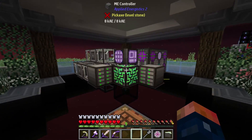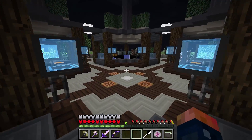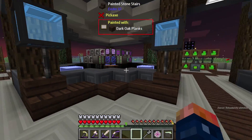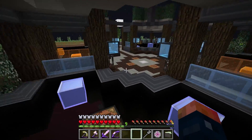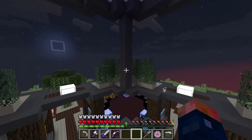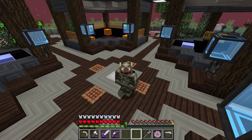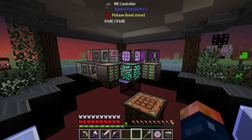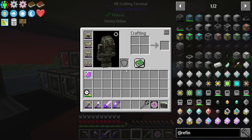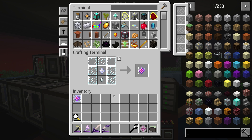Today we need to go to the End and fight the dragon, and I want to get that done. I don't really have proper flight — I do have an elytra on my armor, but other than that I don't have any special flight. So maybe getting an emergency jetpack would be something we could do today.